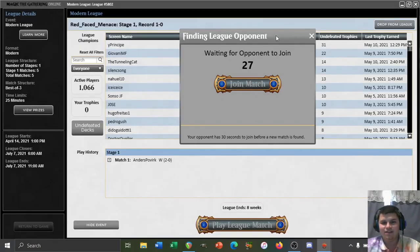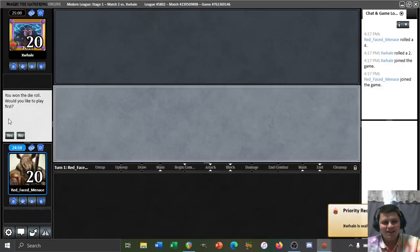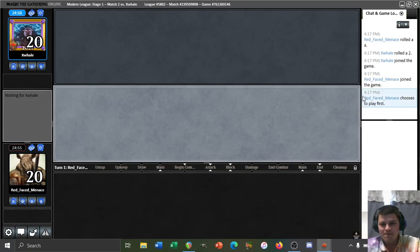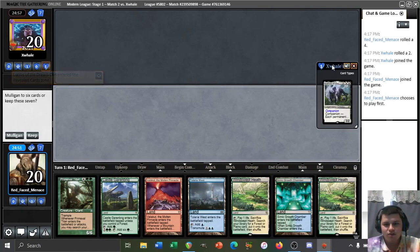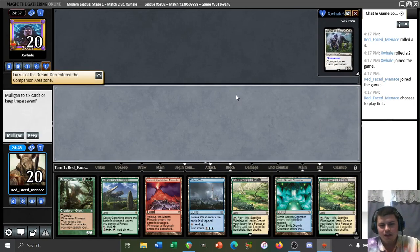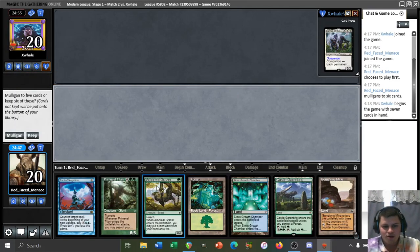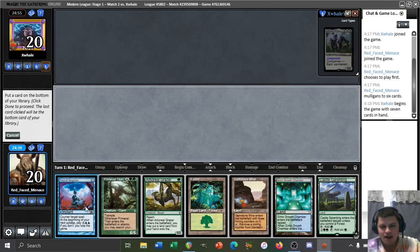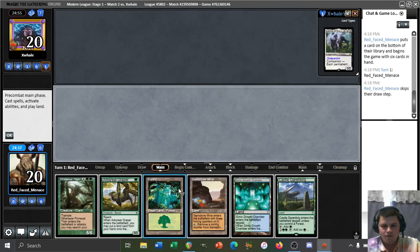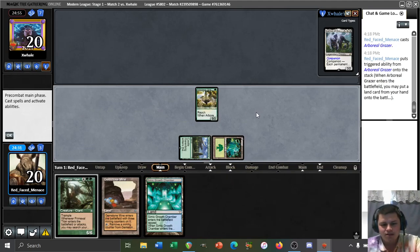Wonder what happens if we get paired with the amulet mirror — that would be kind of strange. We see Lurrus; wouldn't be surprised if this is a prowess deck. Let's go ahead and ship back the all-land titan hand. We've got a turn one Amulet of Vigor, a Grazer kind of hand, Dryad of the Ilysian Grove to speed up our titan even further, and tons of untapped sources, so we're definitely going to keep this. Probably just getting rid of this pact of negation.